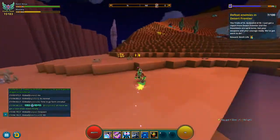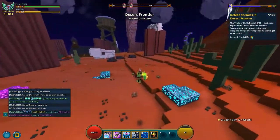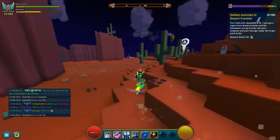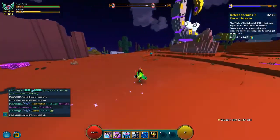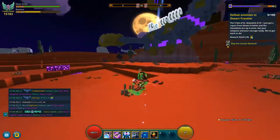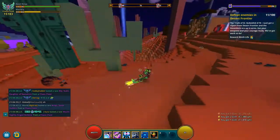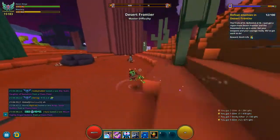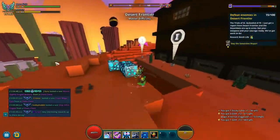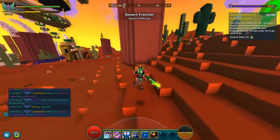All right, step six is pretty easy — as we did in step two where you had to defeat 100 permafrost enemies, now we just have to do 100 desert frontier. So basically just go through it as I do right here. Some of the big dungeons have a lot of random monsters around; it doesn't matter which ones you do. I'm rushing through these steps to get this video out to you guys as fast as possible, so definitely just do some dungeons in the desert frontier biome. Desert frontier is pretty much a starting area — I think it's the second or third world you can go to.